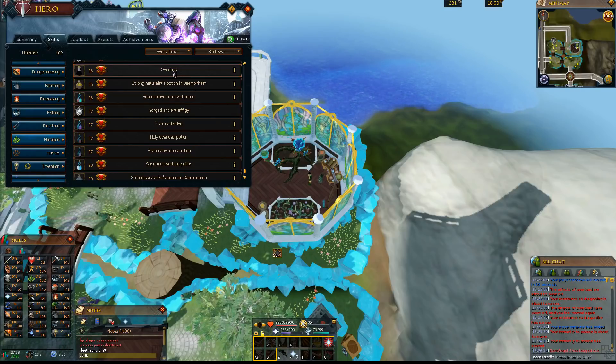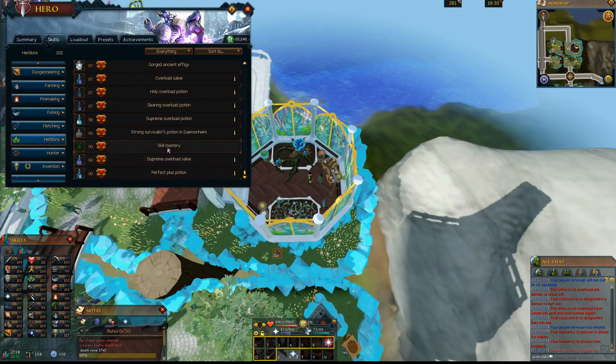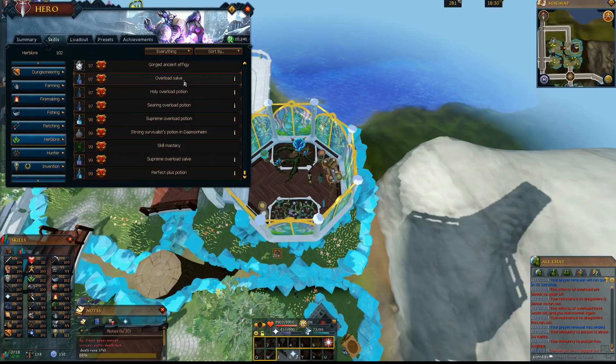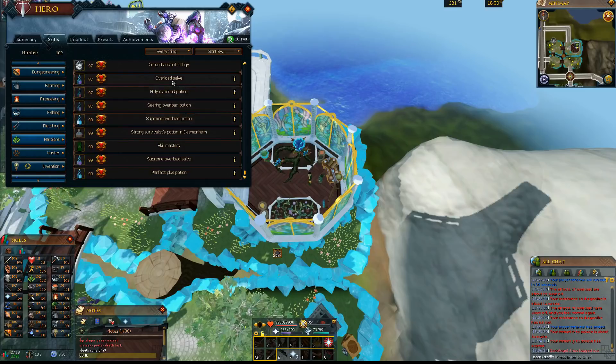The first Overload is very easy — all you need is level 96 Herblore. The other 5 types of Overloads are all unlocked in Prifidinas and require a bit more effort. The first three are at 97 Herblore: the Overload Salve, the Holy Overload Potion, and the Searing Overload Potion. At level 98, you can make Supreme Overload Potions, and at level 99, you can make a Supreme Overload Salve, which is basically a combination of the Supreme Overload and the Overload Salve.